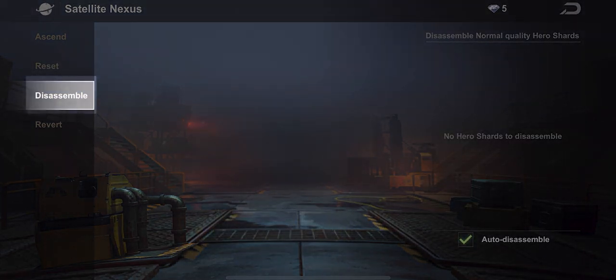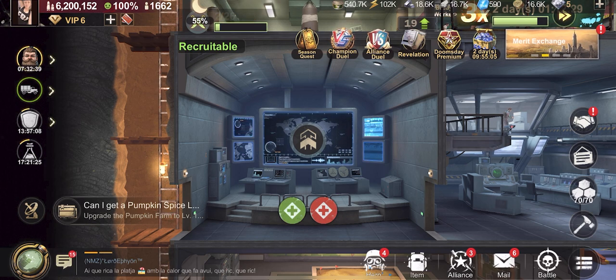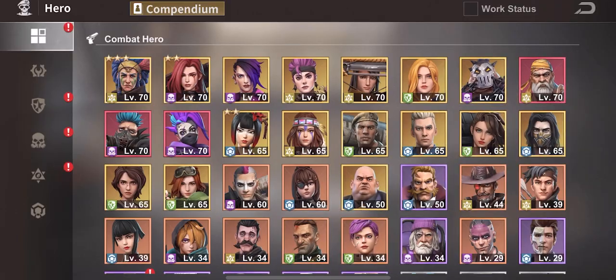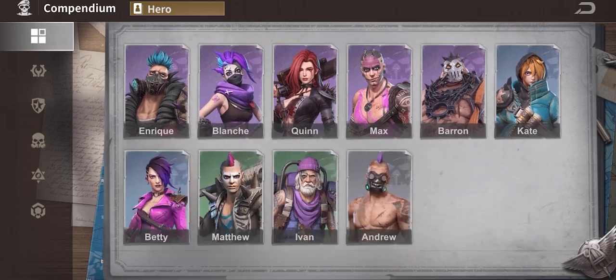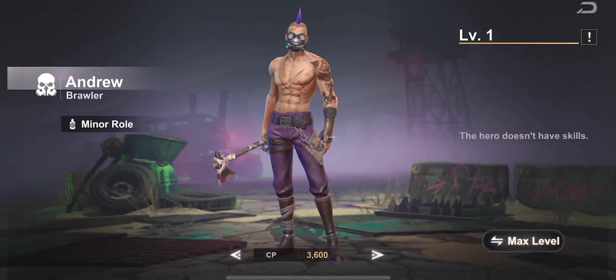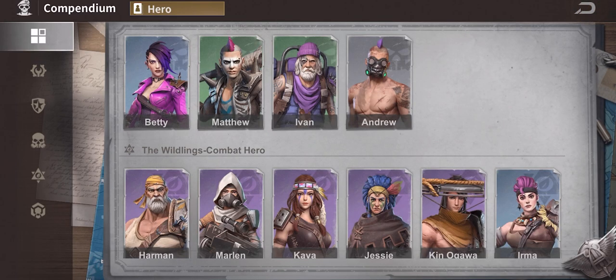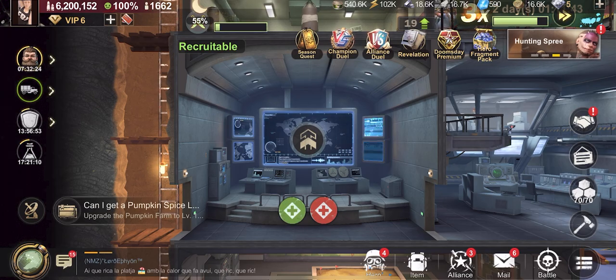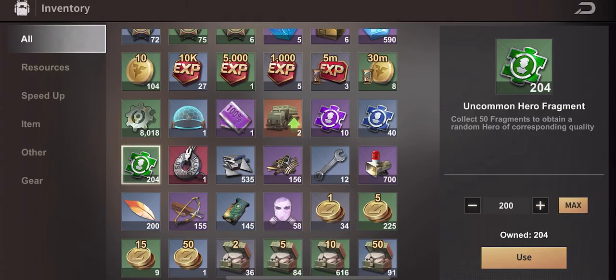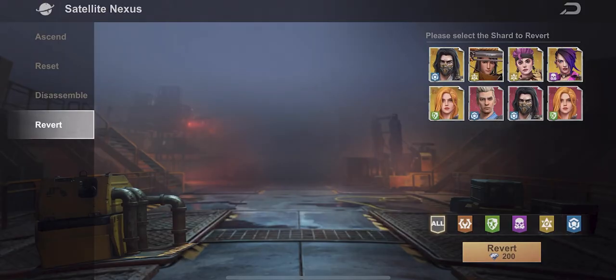For disassemble, I keep this on auto-disassemble and I suggest everyone do that. It auto-disassembles the little heroes that you won't need for anything — they're just food. Like Andrew, you will never be able to level him; he's basically food for shards. When you do that, it makes these little green things that you can use to create heroes you'll actually use.